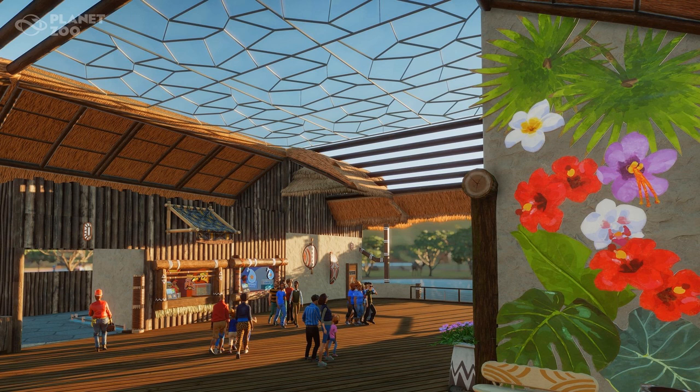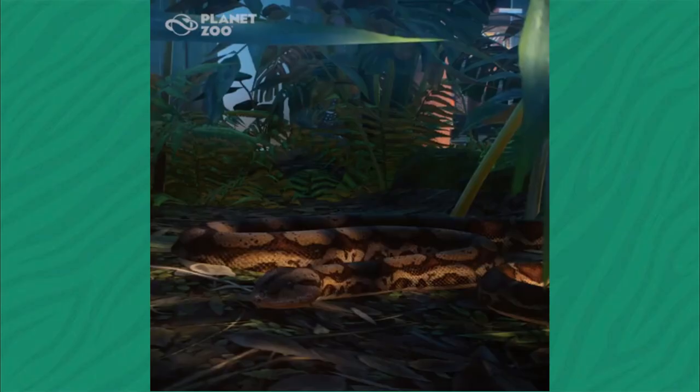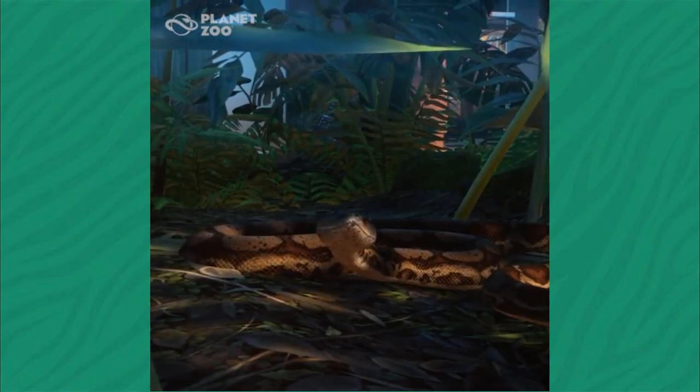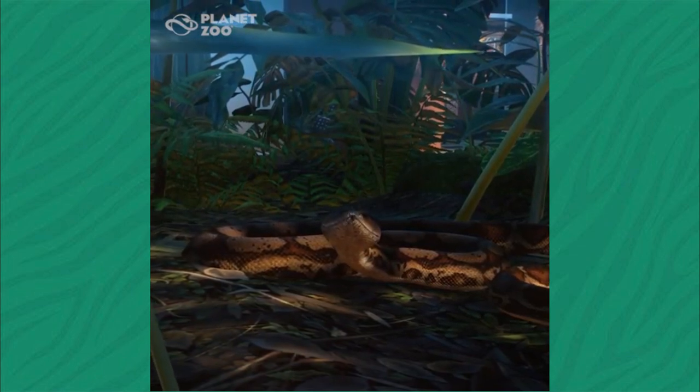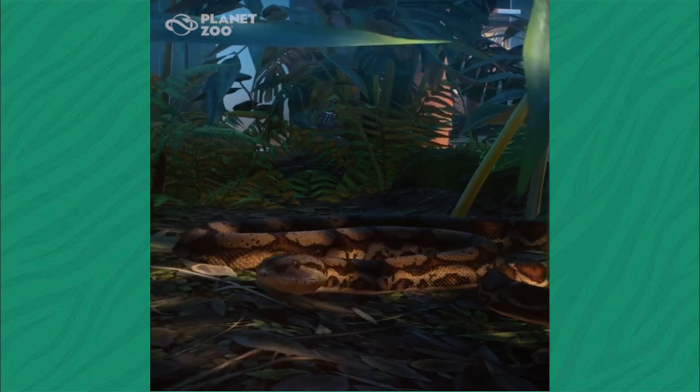The main reveal announced today: a couple of hours ago we got a little tease — a screenshot of a snake skin — and then a few hours later we were given a small screenshot and a short video of the boa constrictor, which has now been confirmed. This gives us yet another smaller animal, like the iguana, which we can put in these smaller enclosures and make a little reptile house or something like that.